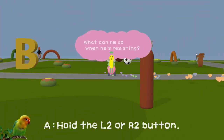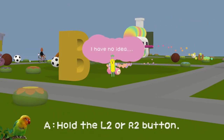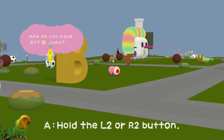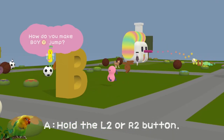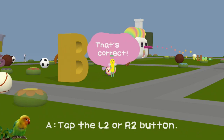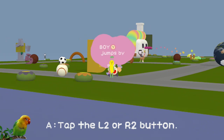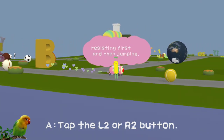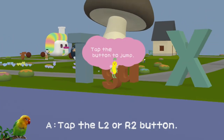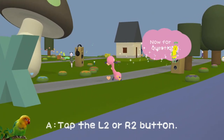That's so strange. What can he do when he's resisting? I have no idea. This game makes use of the pressure sensitivity of the triggers. If you're holding L2 slightly, you open your mouth. If you press R2 slightly, you poop. And if you hold them all the way down, you grip the ground. That is different from other games.